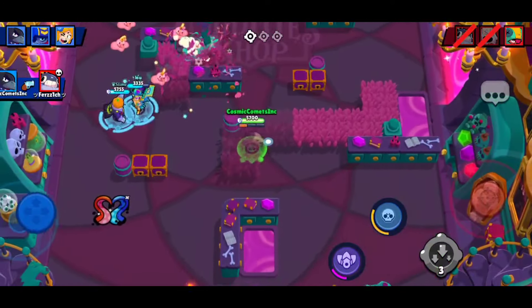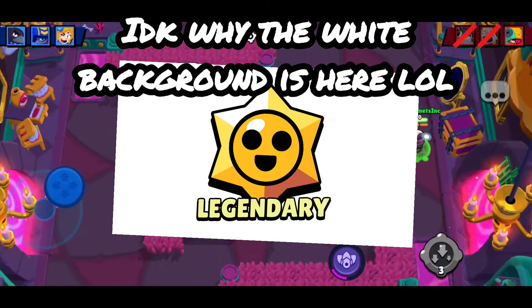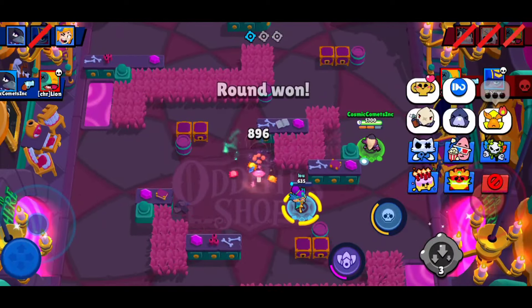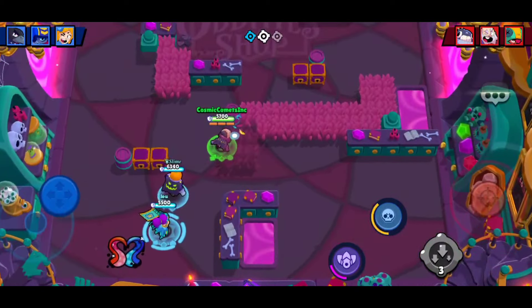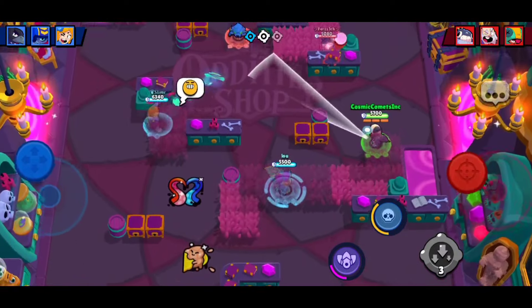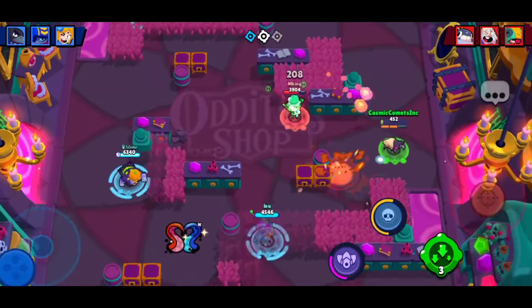The ranked star drop requires 1,000 points. Moving on to Day 2, there are another 3 rewards: 3 star drops, a Melting trophy pin, and a legendary star drop. Two star drops are unlocked at 1,100 and 1,200 points, the pin is unlocked at 1,300 points, there's an extra star drop at 1,400 points, and the legendary star drop is unlocked at 1,500 points.